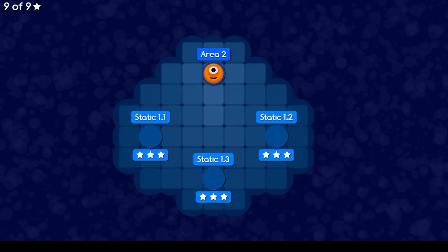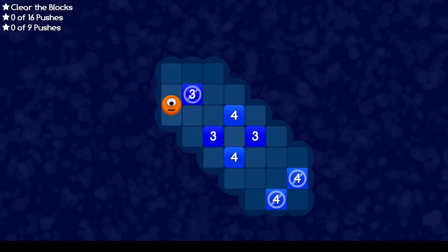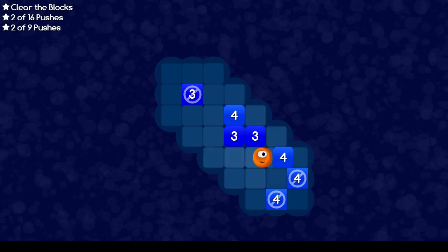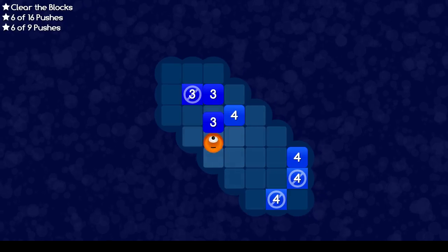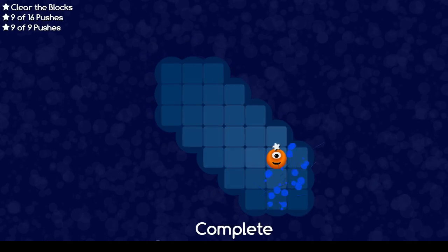Static mode — these have some blocks that just don't move. Another really cool concept. As always, be careful about pushing things into corners because you can't extract them. I think I had to push this right, push this right, then push this left, this up, this left, this up — and then you have to be careful about this seven, eight, and nine. That's polyology in a nutshell.